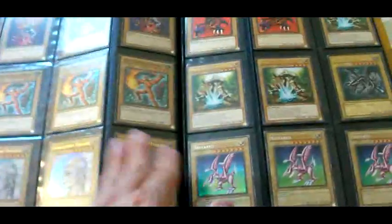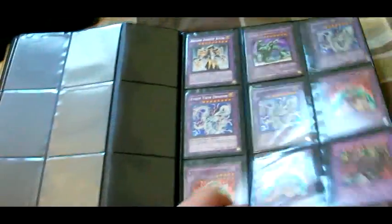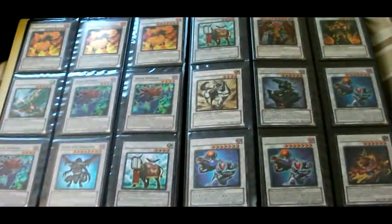I do have an extra binder this time — usually I have seven, now I have eight to show. For some stuff, I do have more than just what's in the binders. If I have three or something, the odds are I do have more — it's just extra stock. That's probably why it took me so long to get through stuff, because I had to separate a bunch of it. If I actually put in all the cards I have, I'd probably have another five or six binders, but they're all just duplicates of this stuff.